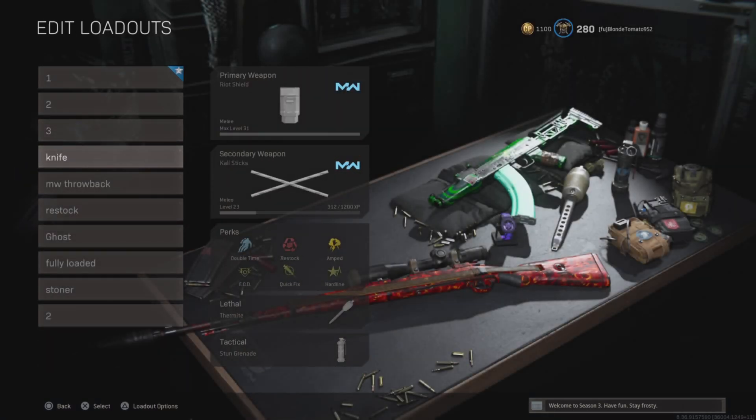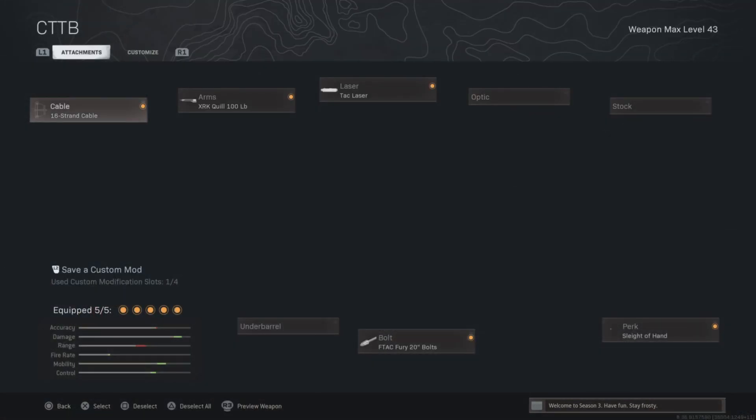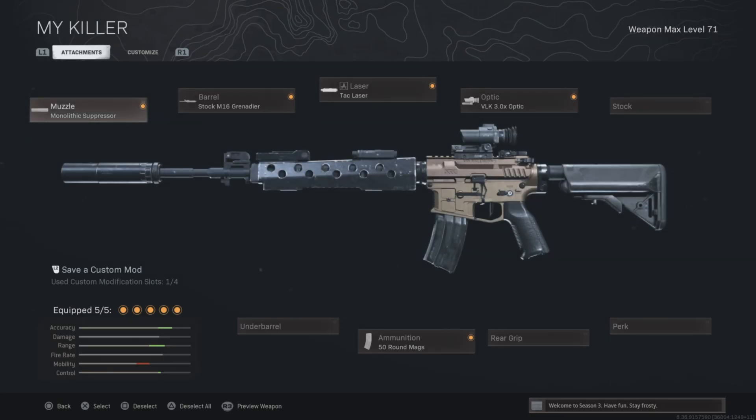These are my fun classes: a knife class with Cali Stix and Riot Shield, these are my crossbow attachments, this is my MW throwback, and then I have the A1.